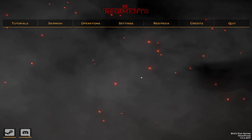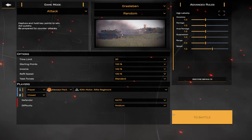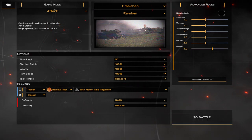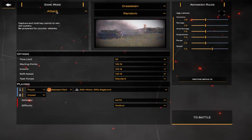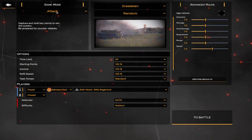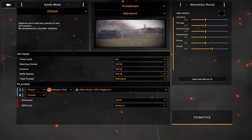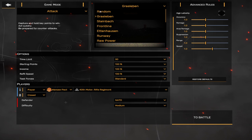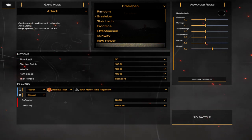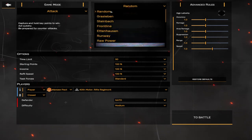Now let's dive into Skirmish. They are continuing to work on attack mode — they are adding requirements to become victorious in attack mode. Overall, my favorite mode and one I think you should check out. One other quality of life feature they added is the random map select. You can now just click on this and get whatever map you want.